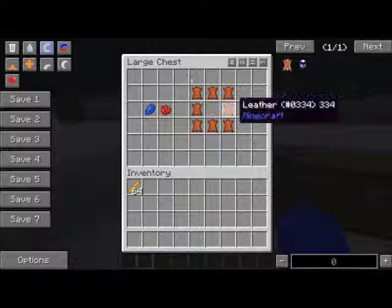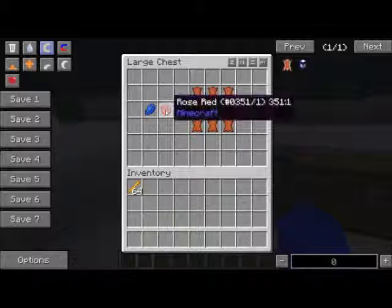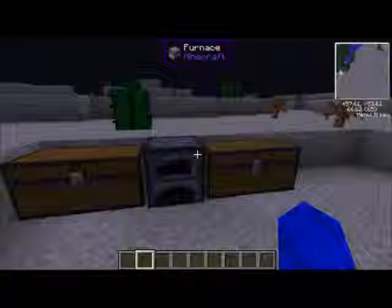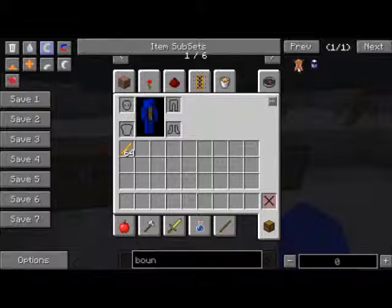Also, if you want, you can put any type of dye into the middle of the crafting recipe and the backpack will become whatever color dye you put in. Next, you're going to want to make bound leather.